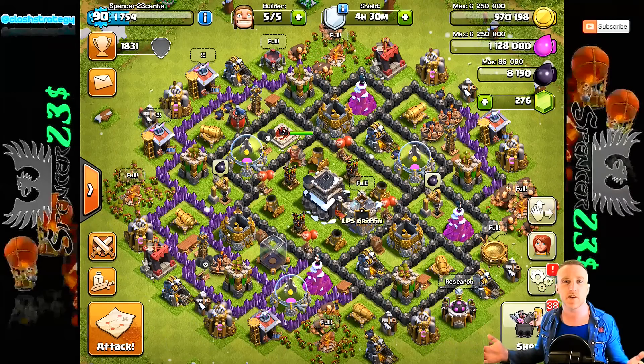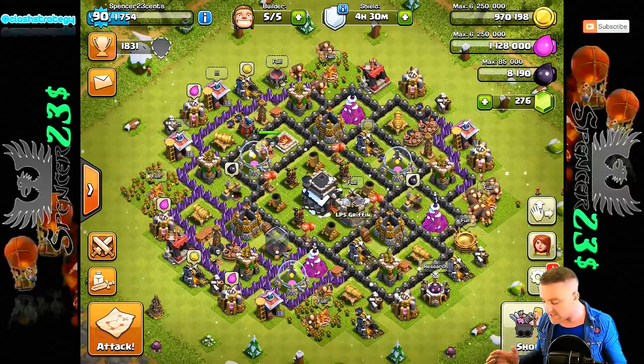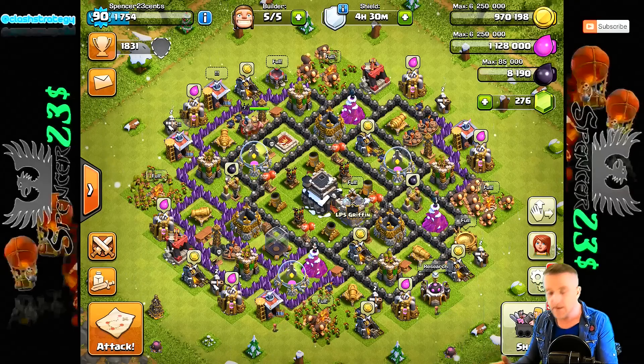So on the 23 cents account, I set my Town Hall to upgrade about a week ago. And I've come back to play at Town Hall 8 and I'm a Town Hall 9, but with all Town Hall 8 stuff. So I have literally got nothing. I have to farm like crazy now to try and get the Town Hall 9 stuff. I think we can probably make this into a series — see how quickly I can get this Town Hall 9 stuff via farming.